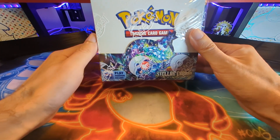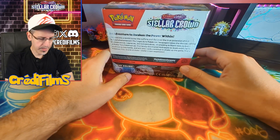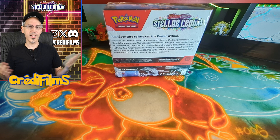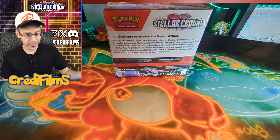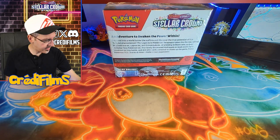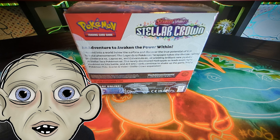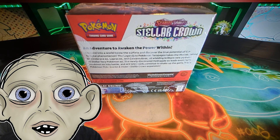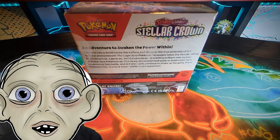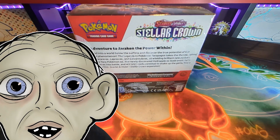And here we are, brand new set, Stellar Crown. We are opening this a little bit on the early side. It's currently September 10th, so any prices thrown on the screen might just be early bird prices on TCG Player. Anyway, Gollum, why don't you come over here and introduce us to the set? An adventure to awaken the power within, precious. Descend into a world below the surface with me, precious, and discover the true potential of the terrestrial phenomenon.